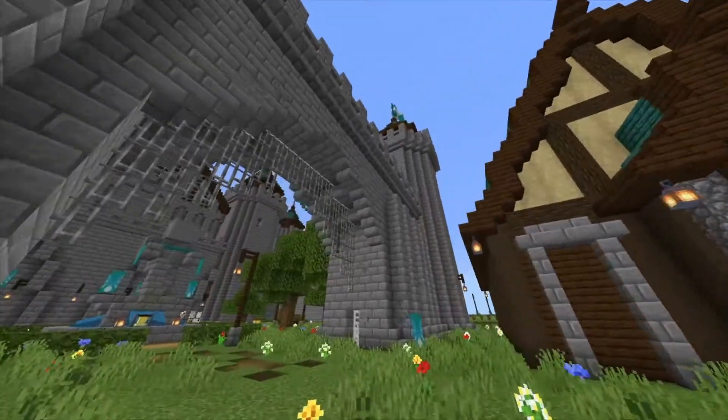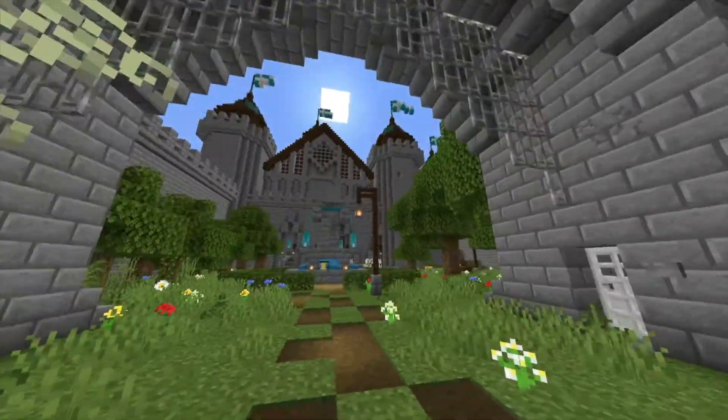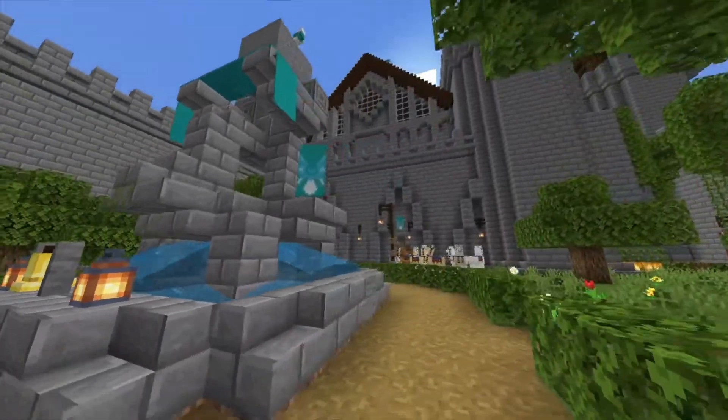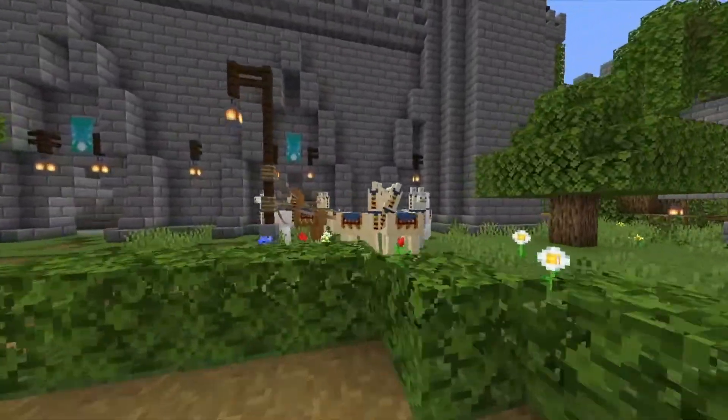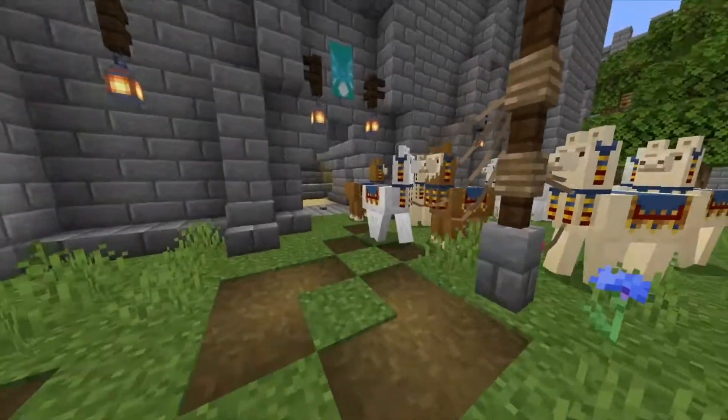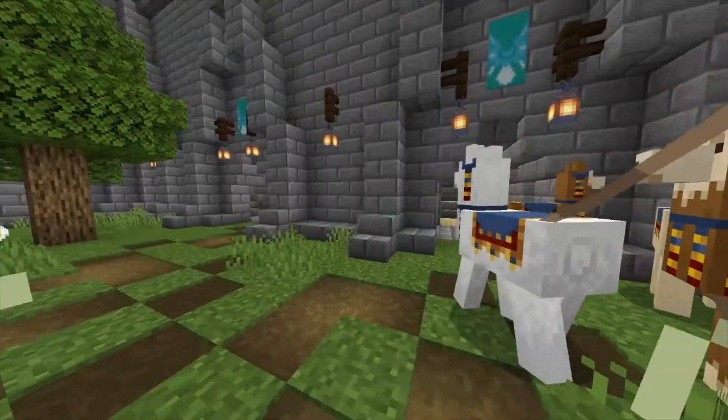We're gonna do one last walkthrough of this place before we tear it down. We have a nice courtyard. We are going to be saving the Council of Llamas - they will be saved and carried on to the next castle. They've been here for far too long.